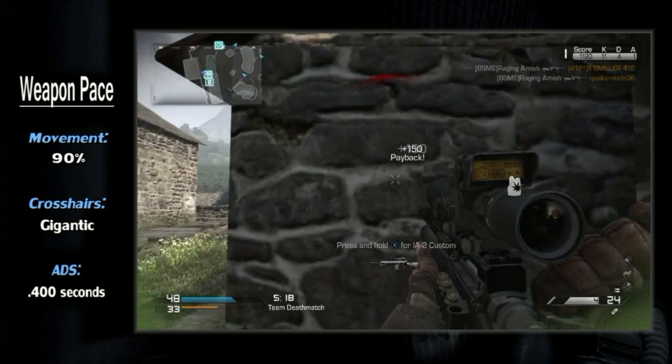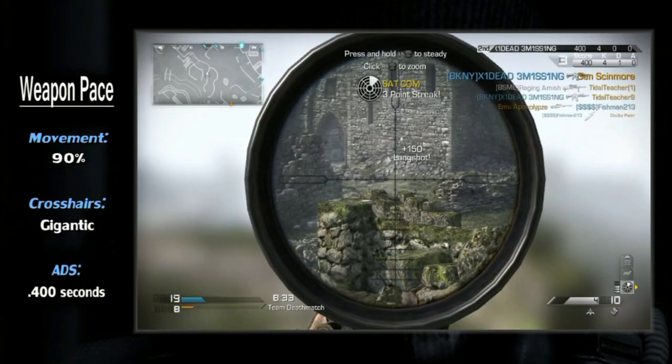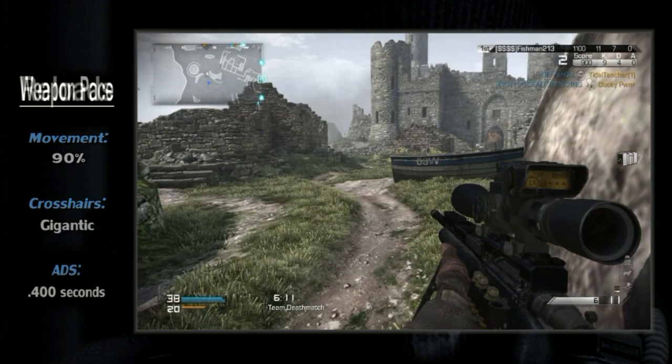The USR is a bit unusual once you get into the overall pace. By default, this is the fastest sniper in the game, moving at 90% of the norm. Your hipfire spread is what you'd expect — it's huge. But the ADS time is relatively fast for a sniper at 400 milliseconds. Typically snipers don't move all that quick, but the USR is a definite exception.